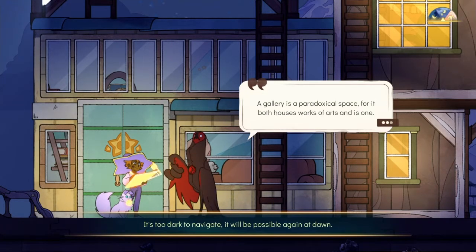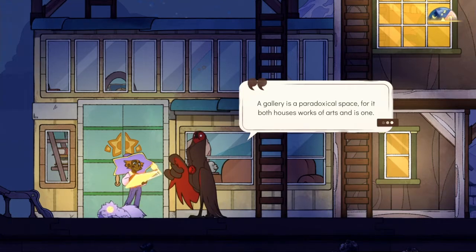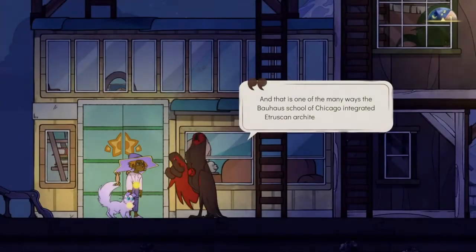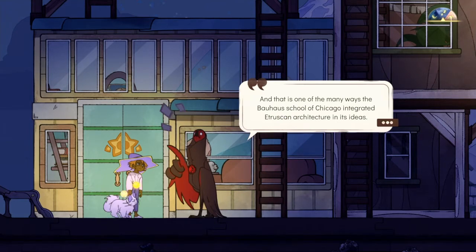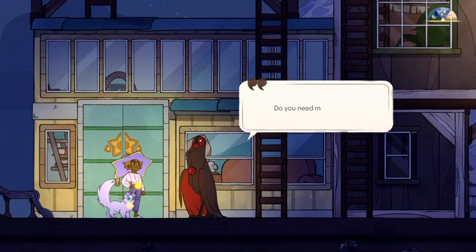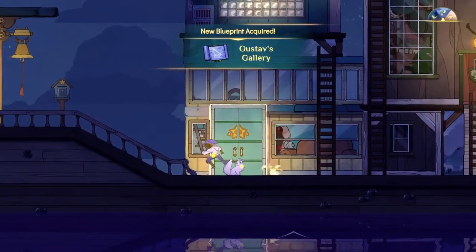A gallery is a paradoxical space, for it both houses works of art and is one. Architecture is, after all, the first expression of humanity's mastery over nature. He was talking forever. And that is one of the many ways Bauhaus's School of Chicago integrated architecture and its ideas. I thought something had happened — but look at her face. At least Daffodil's having fun. Have you gotten all that written down? I don't mind going over the finer points of the lecture again. Well, if you insist — I'd like to get to it then.